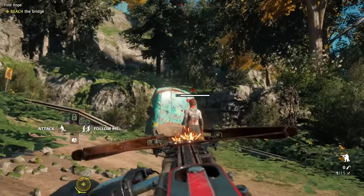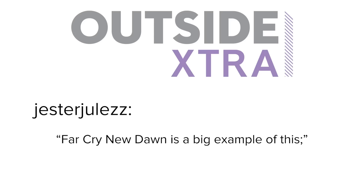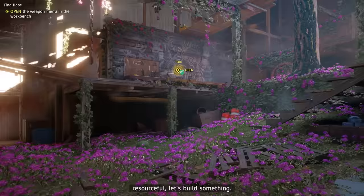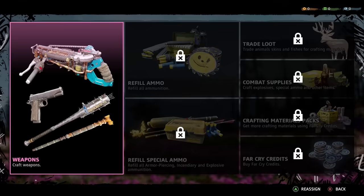Far Cry New Dawn is an interesting instalment in the Far Cry series that answers questions like how could the world change and survive after a cataclysmic event, and what happens if you shoot a spinning disc of spiky metal into a human being? This super powerful weapon is a strong starter item, as pointed out by commenter Jester Jules. The saw launcher you get right at the start is viable for most of the game, and when it's upgraded, it is pretty much the strongest weapon in the game. When you stumble across your first workbench in post-apocalyptic Hope County, your new friend Carmina encourages you to build a weapon, and the very first one you can build is the Saw Launcher V.0.